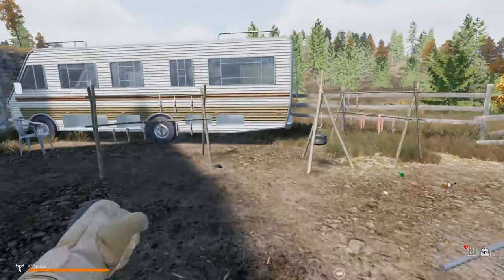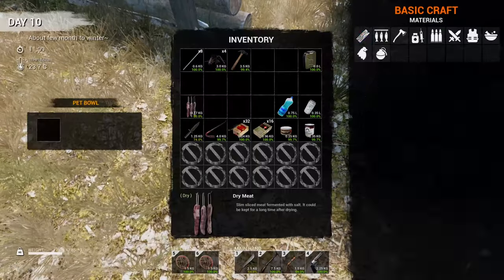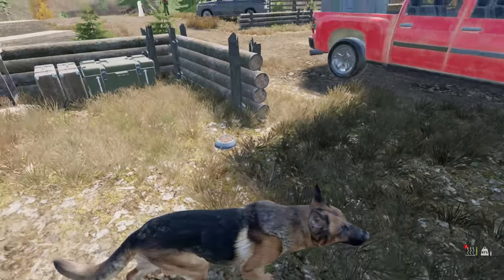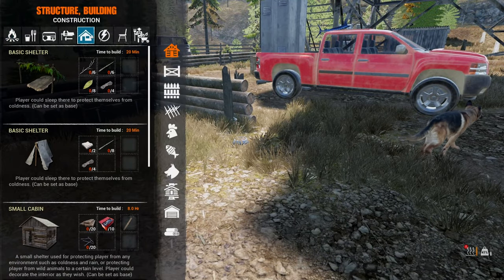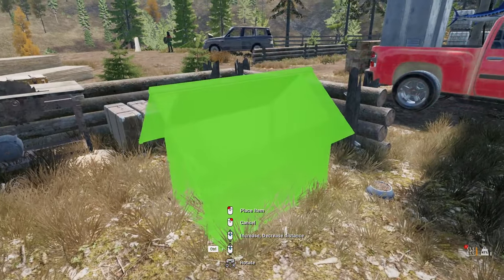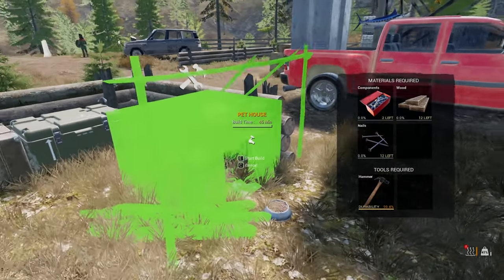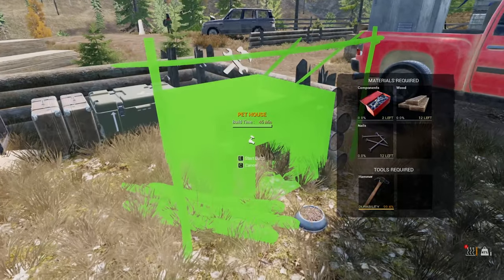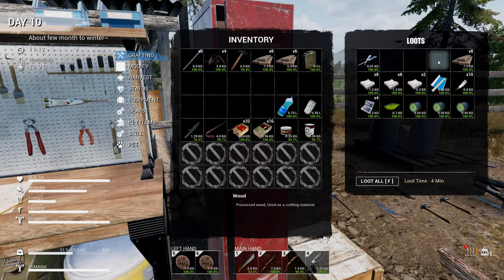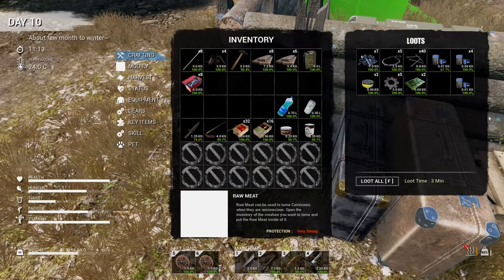Pet bowl - I guess this must be for food, not water. Let's give him another one, and there's the food. Let's also see if I can do a little house for Leo - that would be nice. I think right here should be fine. I just hope the house doesn't come attached with the truck - I'll have to be careful with that. It just needs nails, planks, and components.